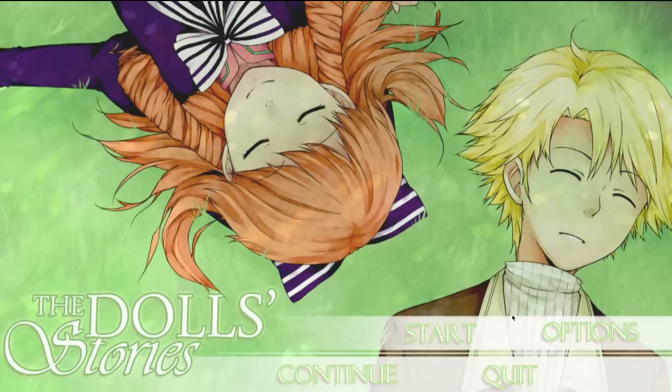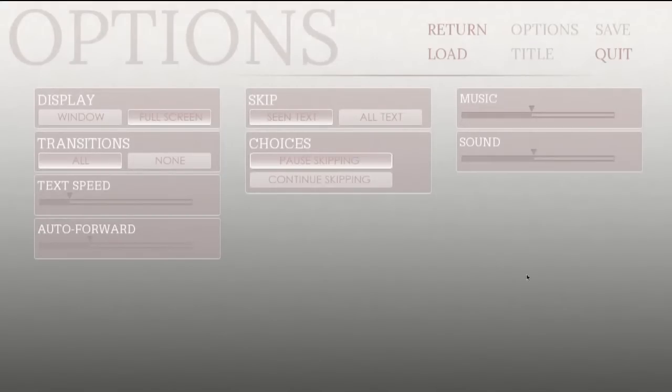Let's check the options menu. I've got full screen or window — this is a visual novel so I don't expect resolution options. Full screen, window, fine. Transitions or none, fine. Text speed, auto forward — I'll just leave them like that, I don't want to mess with it yet. Skip: syntax or all types — syntax. Choices, pause, skipping or continue skipping. I'll just leave it; I'm not sure what that means. And then we've got music and sound.